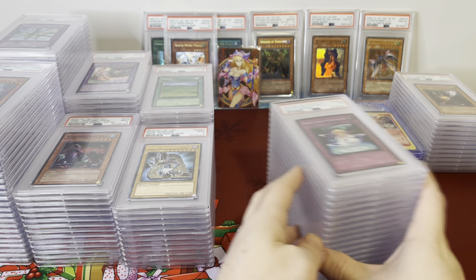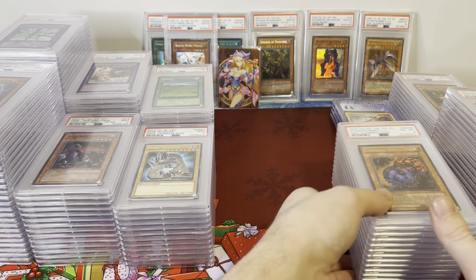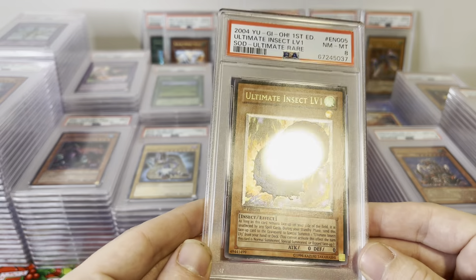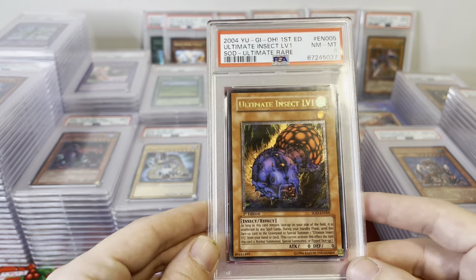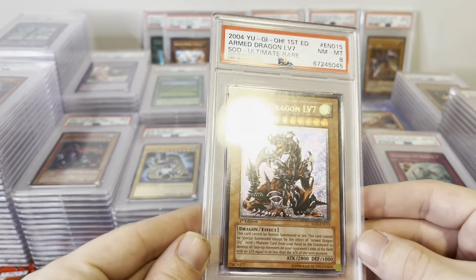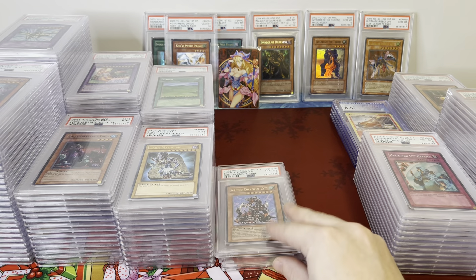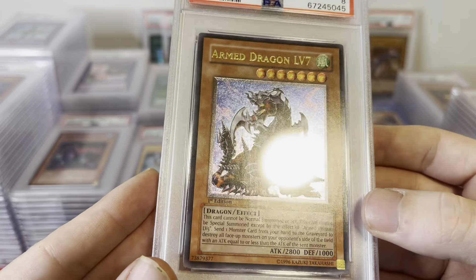Now we've got one last stack to go, and then we're done with the video. Everything else should be Soul of the Duelist — we saved some bangers for the end. Soul of the Duelist did really well overall. Ultimate Insect Level 1 — it's a big one. Armed Dragon Level 7 — look at that, very expensive card; ungraded this is hundreds of dollars, so we'll see how a PSA 8 goes. And it's extremely clean — really nice display card.